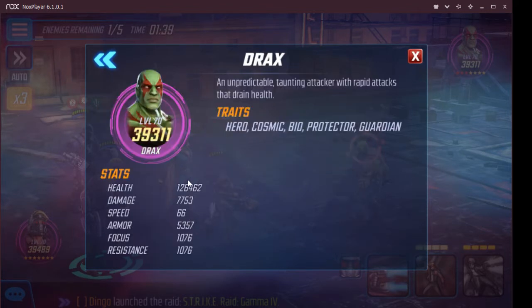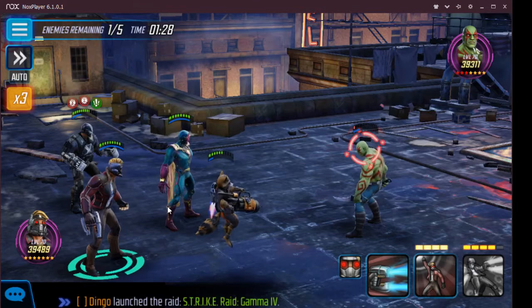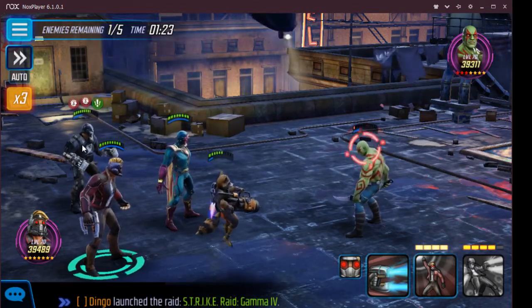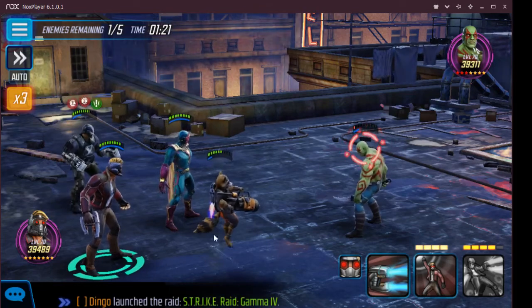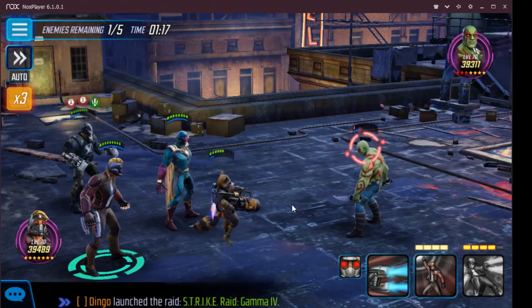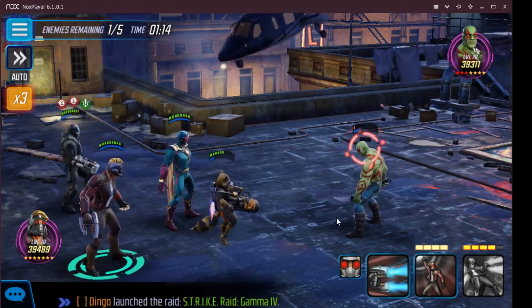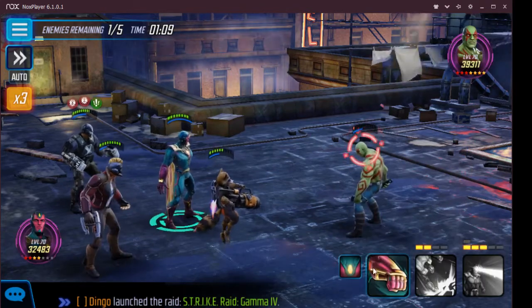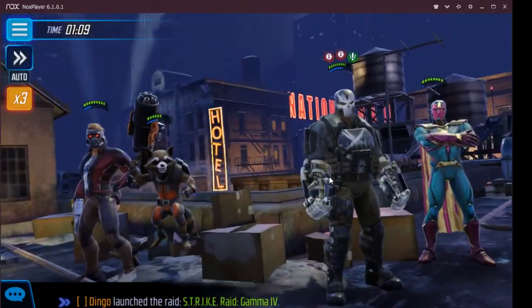126k on Drax, but when he doesn't have defense up he's just so easy to kill - 5,300 armor is just not that much compared to some of the stuff we can do. I'm not even using Gamora; Gamora would have given me more crit damage, but I wanted Crossbones because he can be blinded and as long as he's not stunned he can basically hit everybody with his bomb. I love that ability, especially in arena when you're fighting all these debuffs.